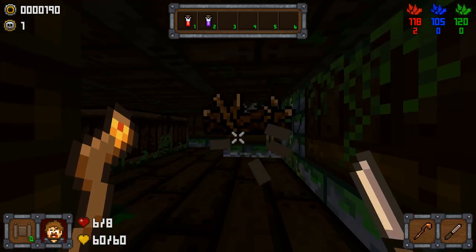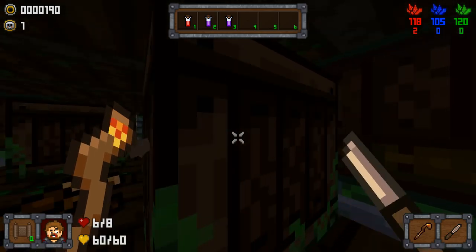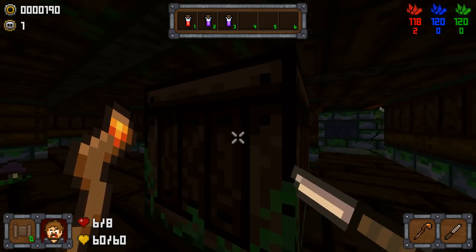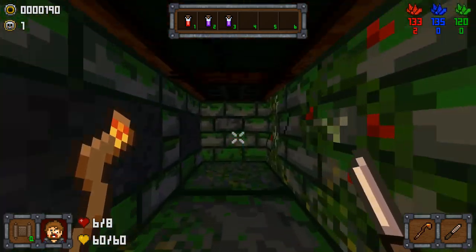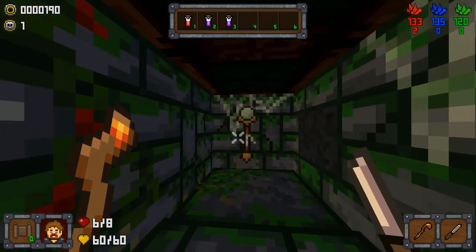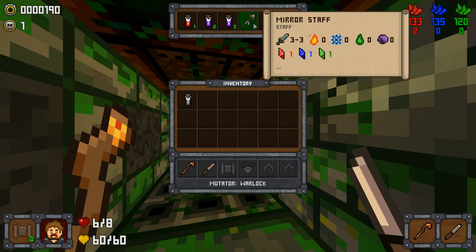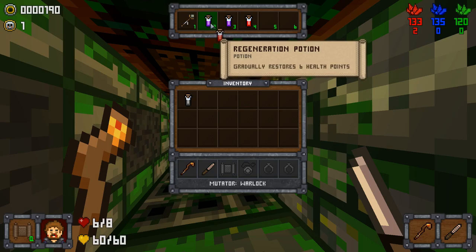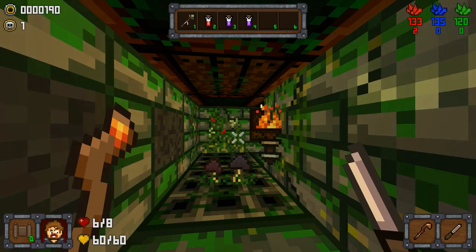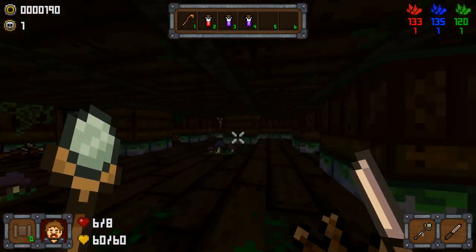Gotta remember that there is a chest here if I ever get a key. Something else I didn't have last game was I had lots of keys, no chests. This is a mirror staff — what does this do? Let's give it a try. It takes one of everything, which I'm okay to roll with for now.